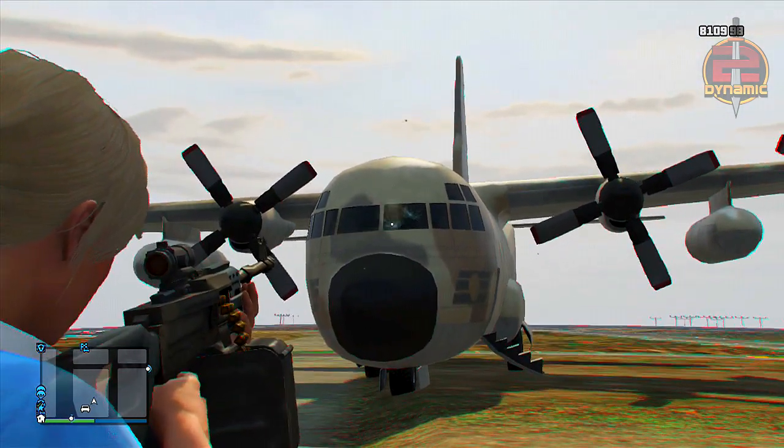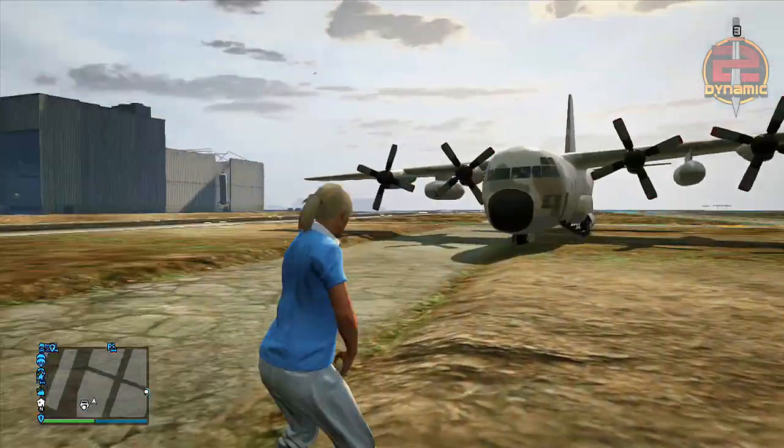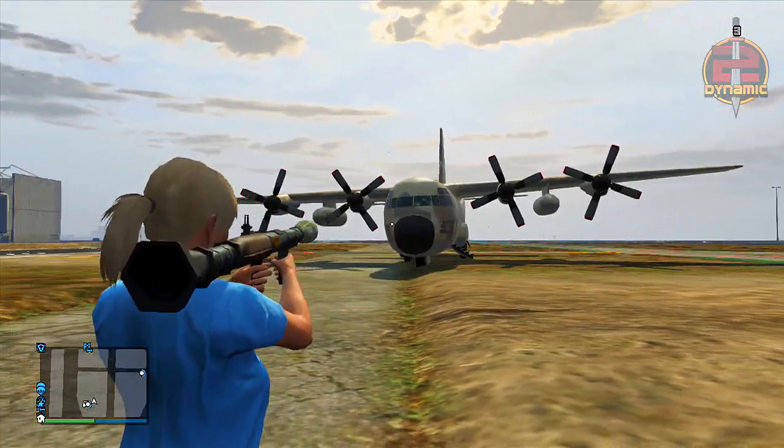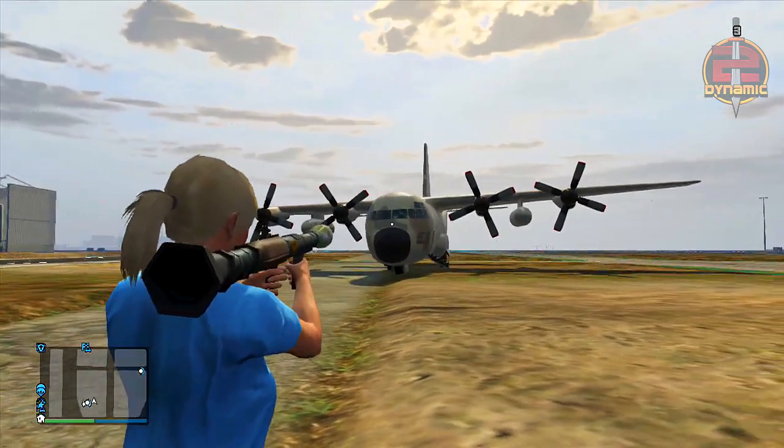Starting this glitch off, the first thing you will need is a titan. You can get one at the airfield, inside of the hangar. All you want to do is simply bring the titan outside of the hangar.